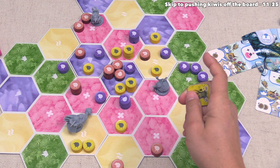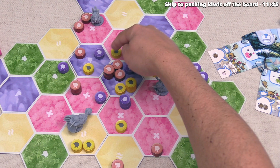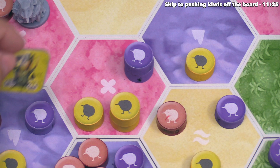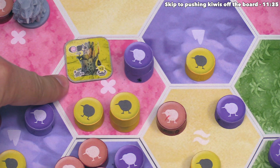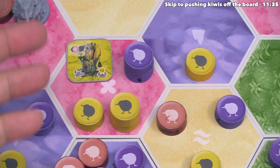At the moment, there are only two legal places Yellow could build this. One is over here because they have at least two tokens and a majority, and the other is over there because they have two tokens and a majority with three compared to our two. In the middle, they have three kiwi power compared to four for the red player, so this is not a legal place to build. They've decided to build this nest into that flower field, and will immediately get the benefit printed in the bottom left corner.